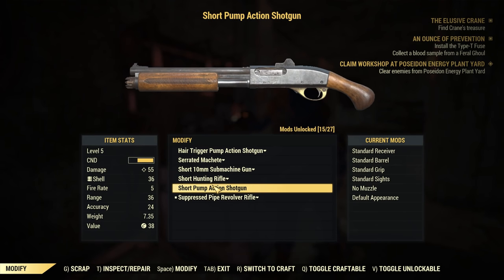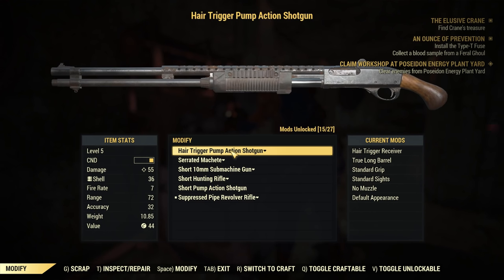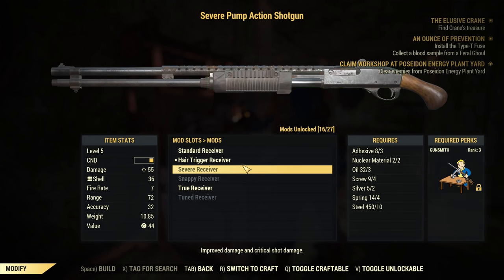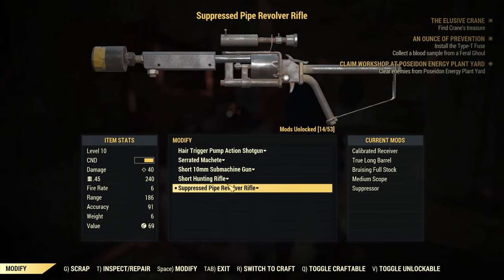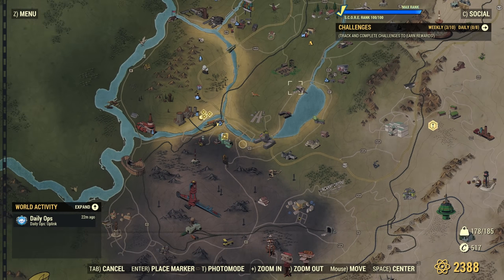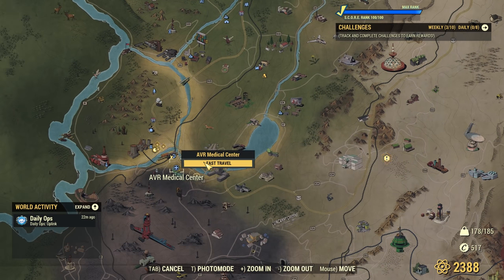And the hunting rifle — we can mod it and stuff like that. But realistically, I think we're just going to wait until we get the anti-armor one when we're level 15. We'll keep it on us for now just in case. So the next objective is to go and get a blood sample from a feral ghoul. It's actually marked some right there for us to go. We don't have to go there — we can actually go to any location that has feral ghouls. So why don't we just fast travel to AVR and then go shoot a ghoul in the back of the head?